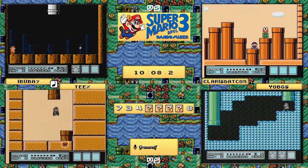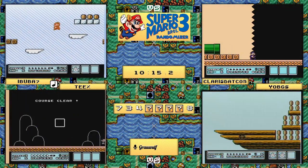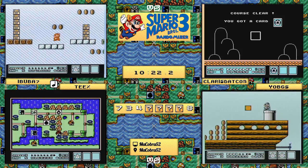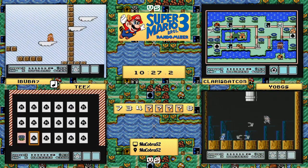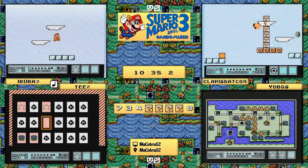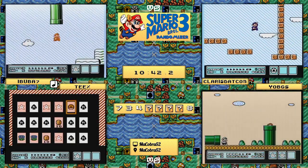That allows him to clip one more time to get into this room, so he doesn't have to play the top route necessarily. Maybe he was deterred by the angry sun, but either way he is now through. We see yo_bgs currently on a coin ship - it will have a dual boomerang brother at the end, so he'll get those taken care of and be rewarded with an item. Ibuba7 is currently going through a pseudo auto-scroller.